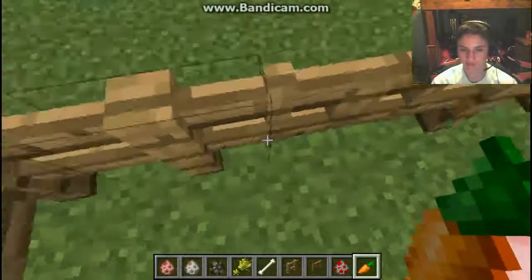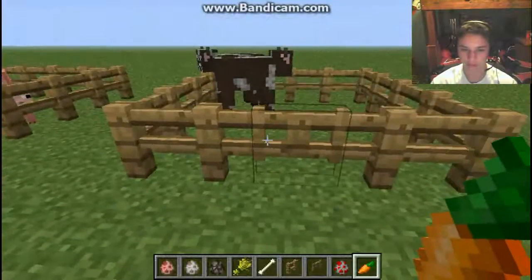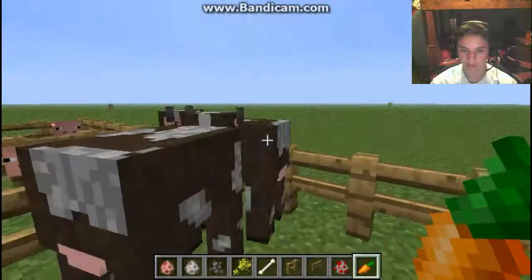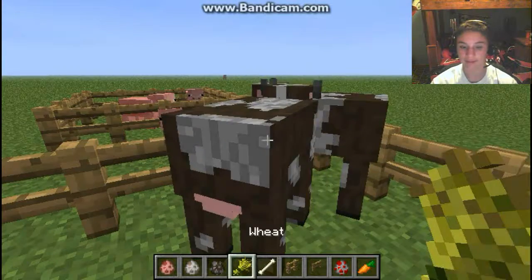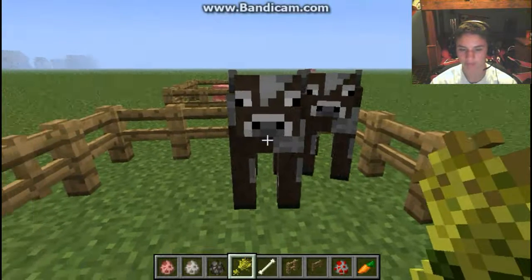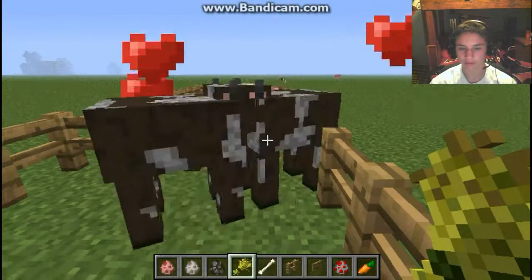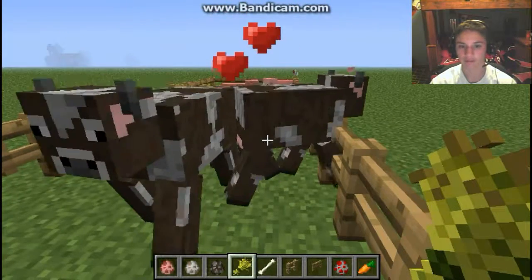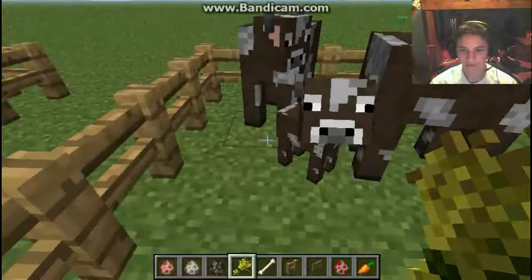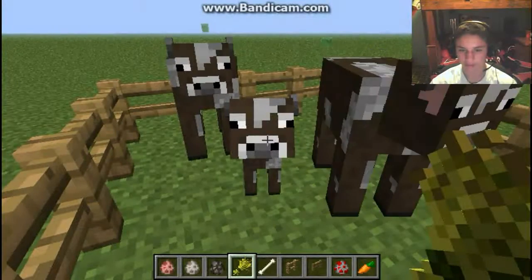Just to show you the difference in foods — if I walk into my cow pen and right-click them with carrots, it does nothing. But if I pull out wheat, all of a sudden they're all interested. Now you want me for my food! They love each other — they're just hugging, kids. And there you go, a little baby cow pops out of nowhere.